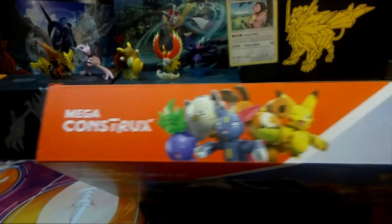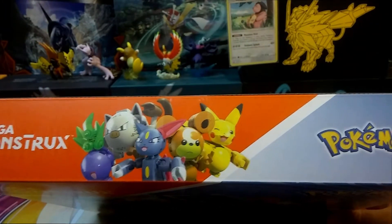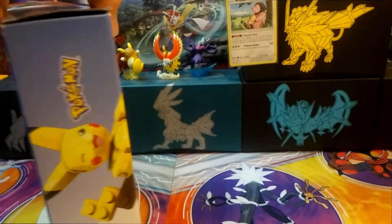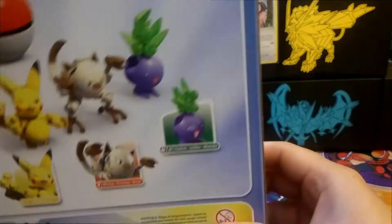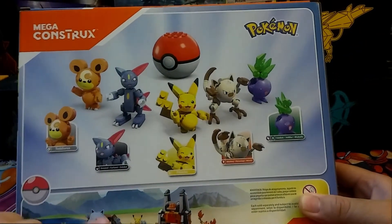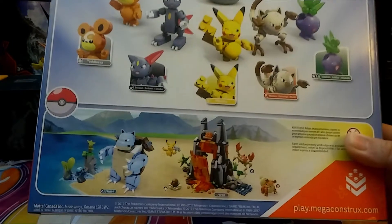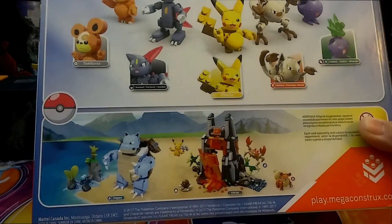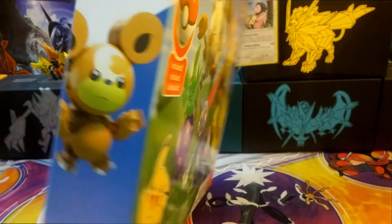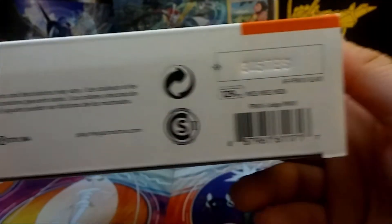Let's look at all the views here. You got a top view with all of them pictured on top, the side view with a Pikachu, then you got the back, the other side view with the Teddy Ursa, and then the bottom view with the lovely barcode.